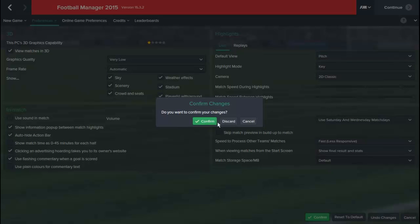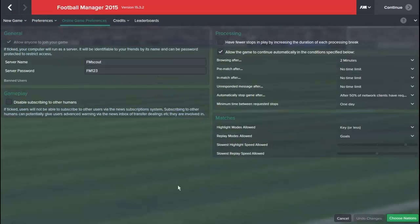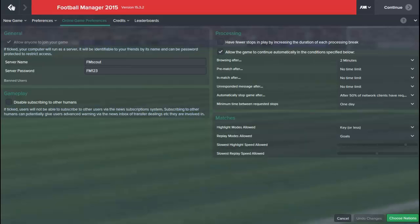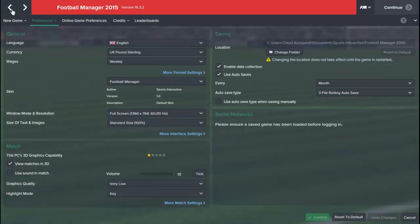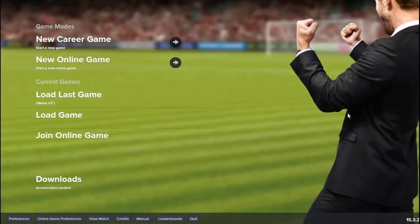Once you've confirmed all these changes, you'll just set up the game as normal by choosing your nations and which database you want to use. Once you've done this it'll just flow and work the same as a normal game. Then what we'll do is show you now how to join that game.